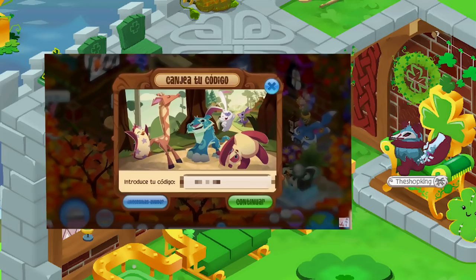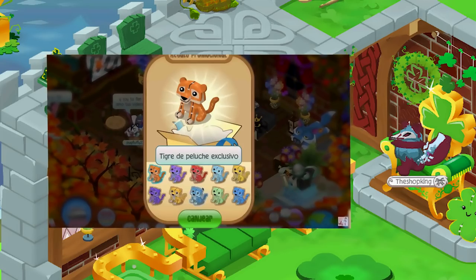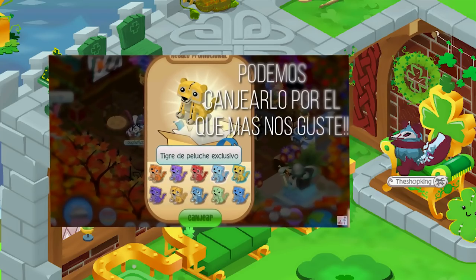Here's some other news — it's dual game. So when you get it on Animal Jam, you also get it on Play Wild. And you get to pick the color that you want.